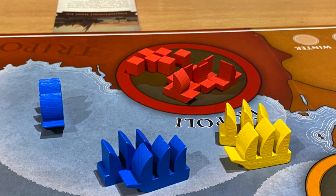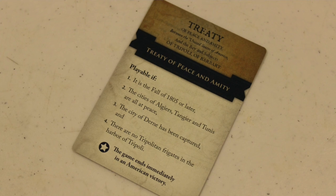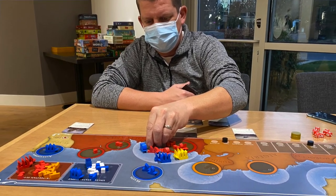There are two ways the American player can win: either successfully invade Tripoli and take it over, or create favorable enough conditions to play their peace treaty card under the right circumstances. The Barbary Pirates player can win in one of three ways: successfully defeating Hamet's Army when the Americans invade and are repulsed; sinking four American frigates; or collecting all 12 gold pieces, making the cost too high for the Americans to continue to resist.